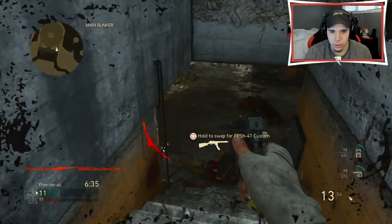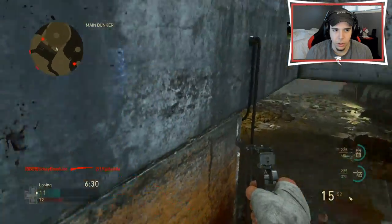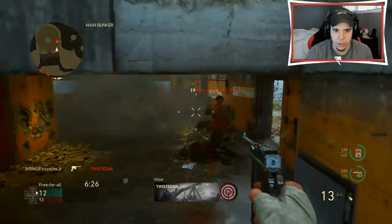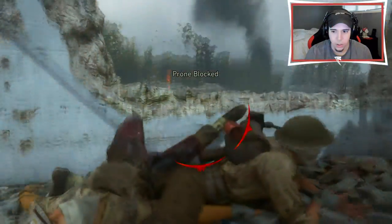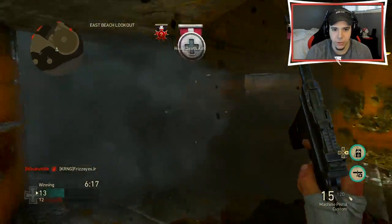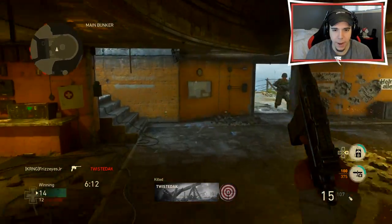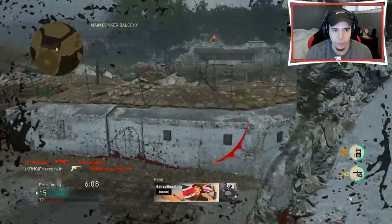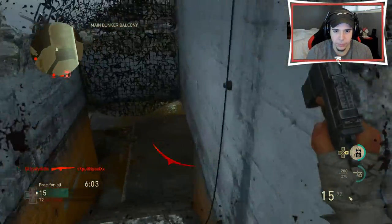These guys are coming for me. Oh, there's one — thank you. Come on, right here. Oh, that's a grenade. Man, I didn't think that was on me — we were on a bloodthirsty! Are you kidding me? I just outgunned him. Oh, there's one right here. That's where advanced rifling comes into play. Oh, here's one.